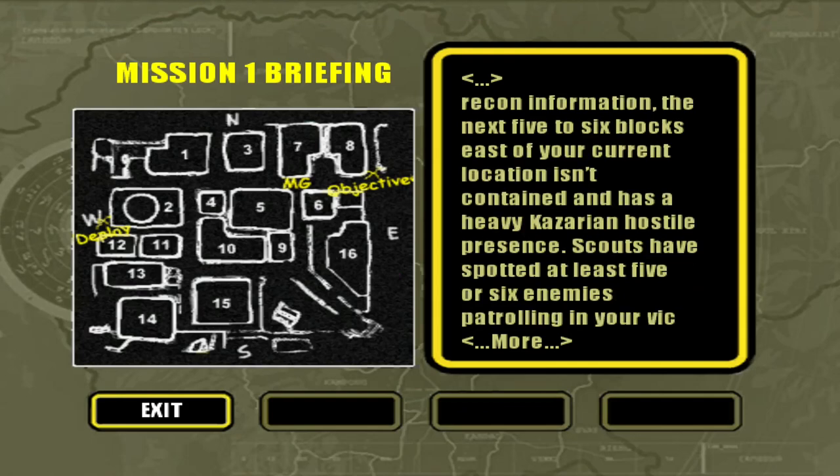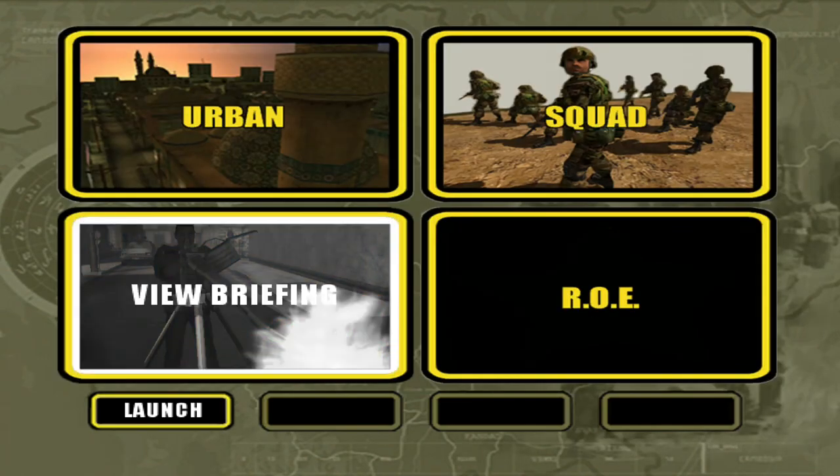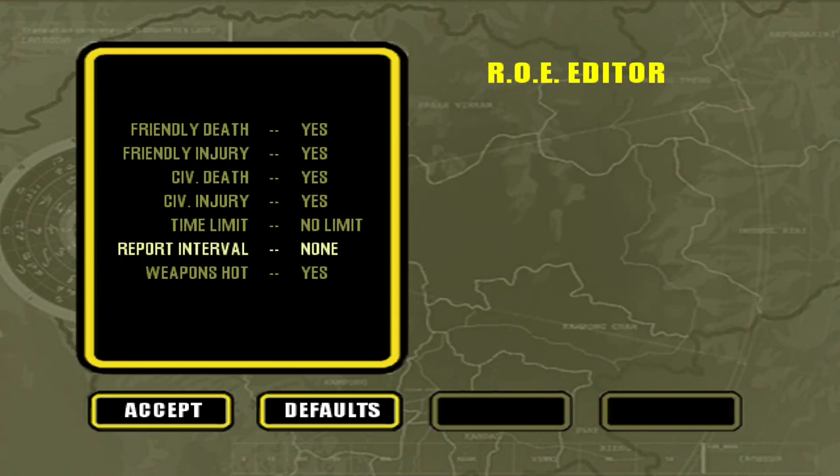In the game briefing you'll have a map. Another feature is the report interval — every five or ten minutes, whatever you choose, you have to give a report of what's going on. I think that's pretty cool. They'll tell you if you're too late, although I'm not sure if there's a real penalty beyond that notification.